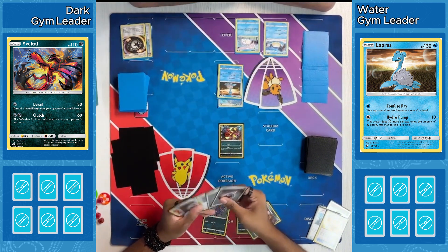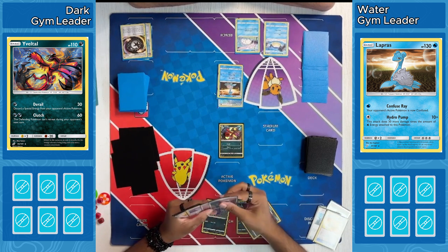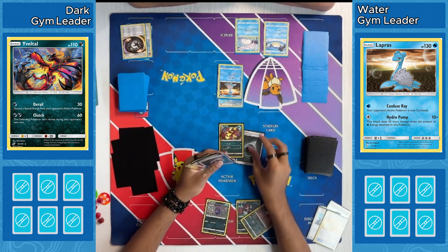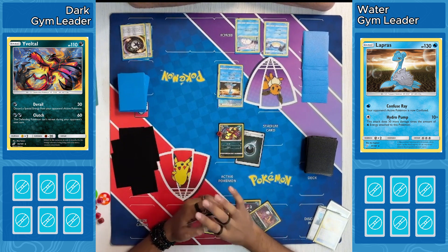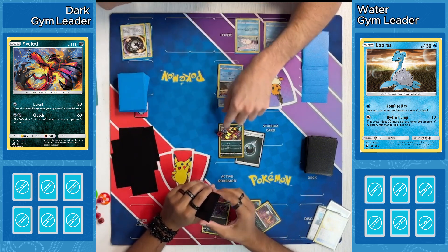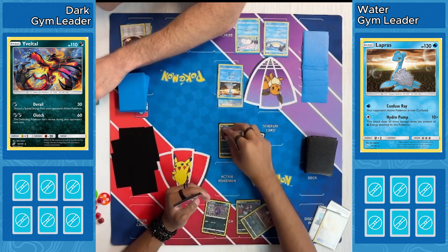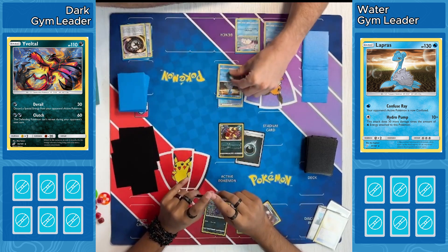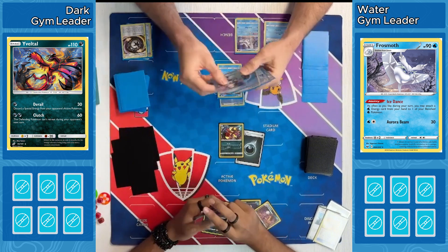If I had to guess, I think it's more likely they'll put the energy on the Yivetel — at least get a little bit of damage down, start powering that up. It does have free retreat, so they don't need to worry about it from that perspective. Can't really play too much else from their hand — looks like they've got a lot of supporters unfortunately. That Dark Patch is not helping them. Energy does go down on the Yivetel, uses Derail. There might only be special energies you can put in the Lost Zone — so unfortunately can't get rid of that basic Water Energy on Lapras.